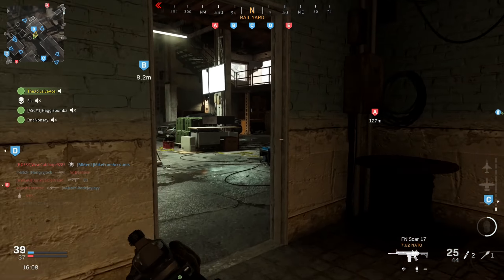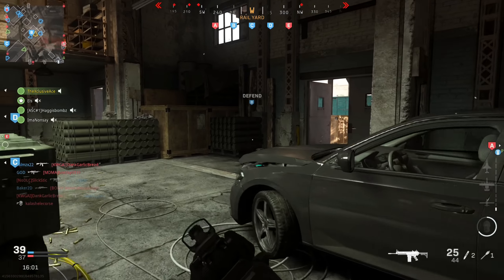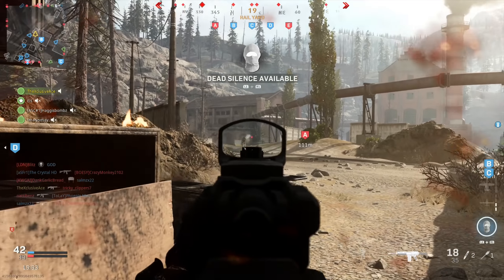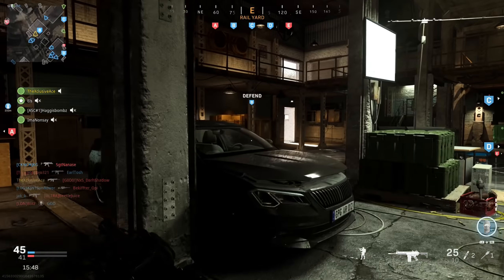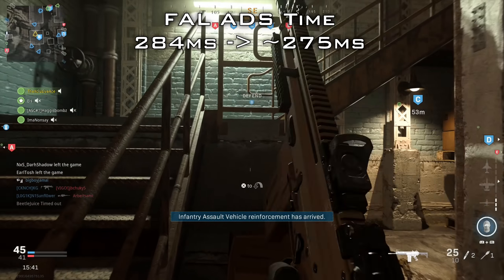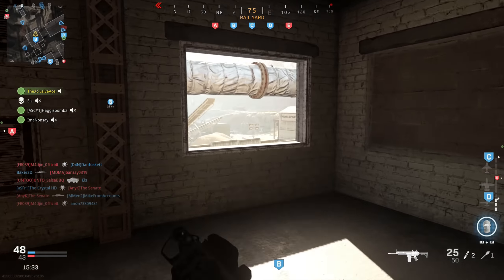Moving on to the FAL — they stated they sped up the aim-down-sight speed a little bit. However, based on my testing at 60 fps, this is pretty much a negligible change. I'm seeing maybe a half-frame difference. It went from 284 milliseconds to sometimes 284 milliseconds and sometimes 267 milliseconds, so this doesn't really change the effectiveness of the FAL at all — you probably won't notice it.